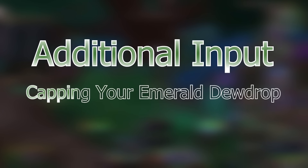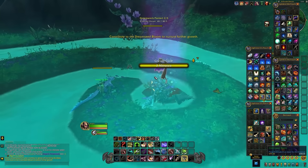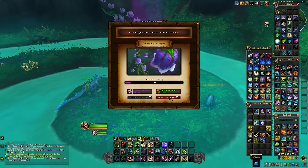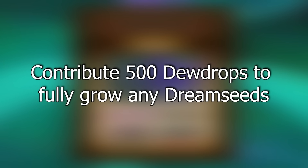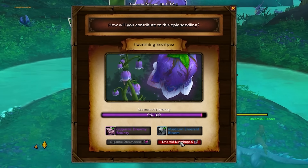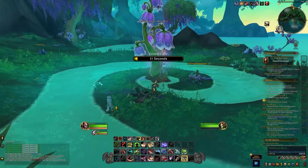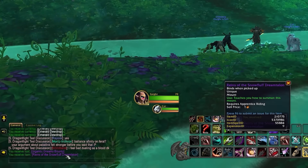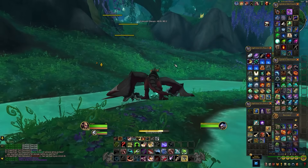Another tip regarding planting and contributing to seeds: there's currently not much benefit to contributing more dew drops than you need to. When you plant or contribute your seed, you'll have the option to contribute dew drops toward a progression bar. If you contribute once and everyone else fills the bar to max, you'll still get the max rewards. So basically only contribute as much as you need to help fill the bar to full.